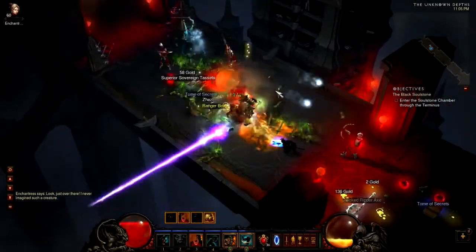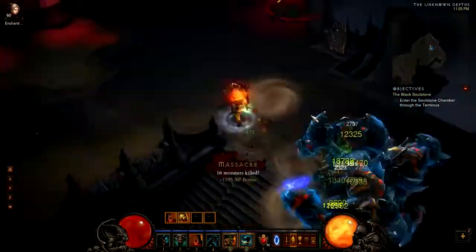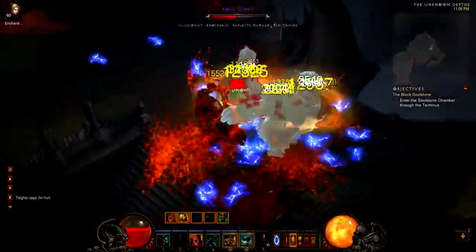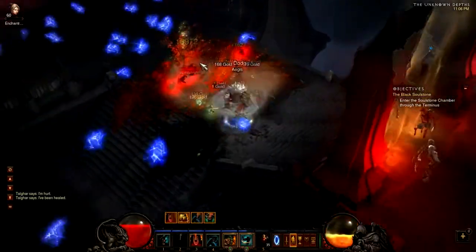You're going to want to start off by setting your quest to the Black Soulstone and put it to the part where you have to kill Zolt and Kulle, because you don't want to have to mess with getting all the Shadow Locks and all that stuff. You want to be as quick as possible for this.